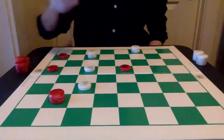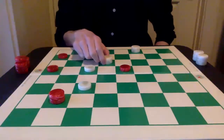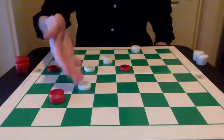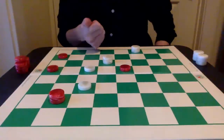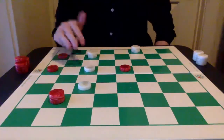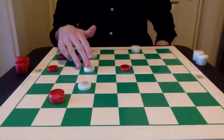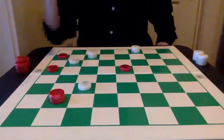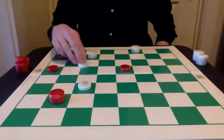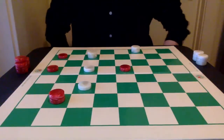But what if the red king goes here? This is the feared move, because now if white tries to press this piece, red is going to get a double jump and be a piece ahead and win the game. So that can no longer work. If white tries to retreat here or even here, it's just going to be once again a free piece that red is going to capture.